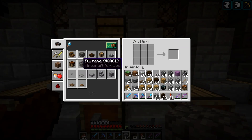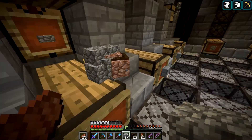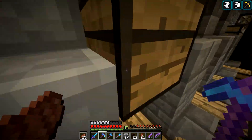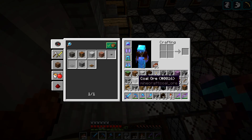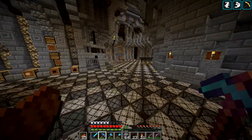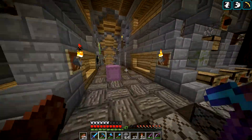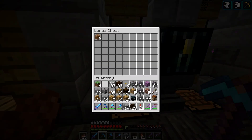Hey guys, it's Cowboy here. We're crafting up some furnaces because we got some things we need to be doing. Let's go throw away some of this stuff into the storage system. I went to an ocean monument which is pretty cool.